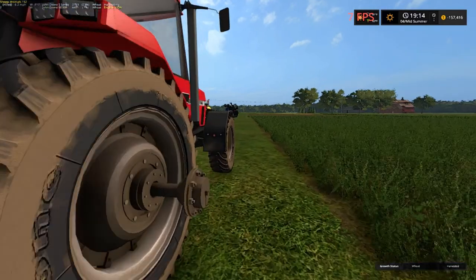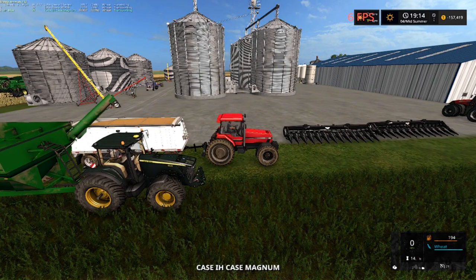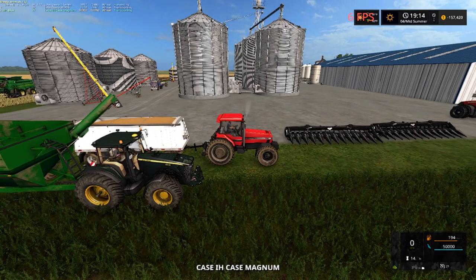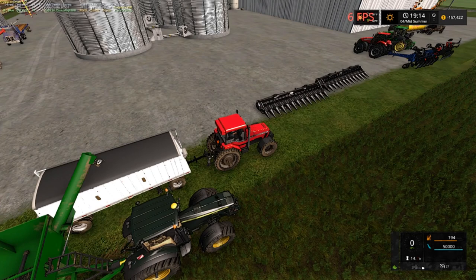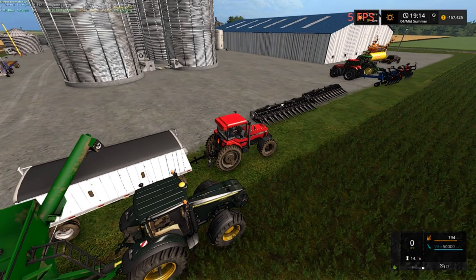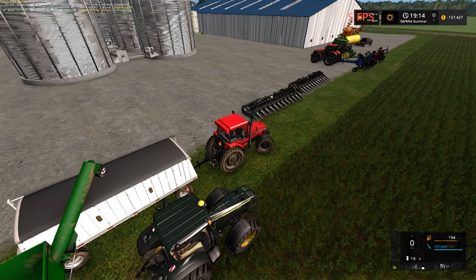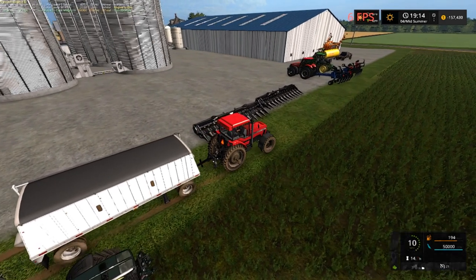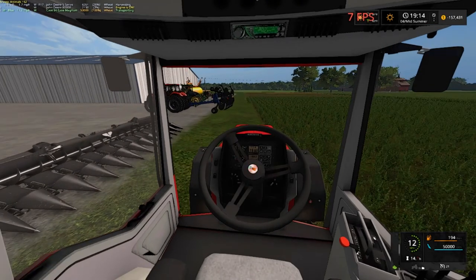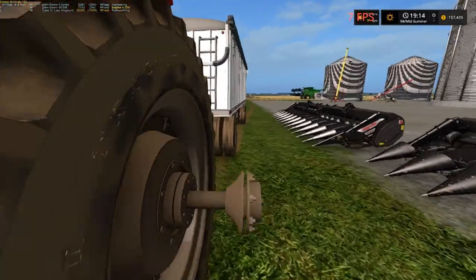I'm going to hop in our Case here and see how much is in it. Oh, it's almost full — it is full, isn't it? Yep, 50,000. All right, we're going to tarp this. What do we need wheat for? Our pigs need it, but we don't have pigs, so there's no sense. Anyway, one of our factories uses it — I can't remember which one.